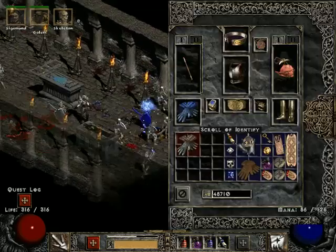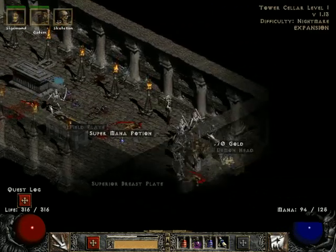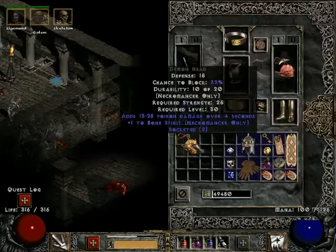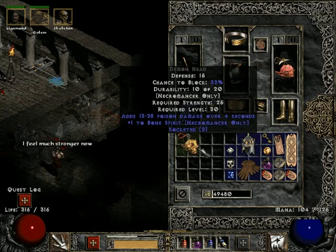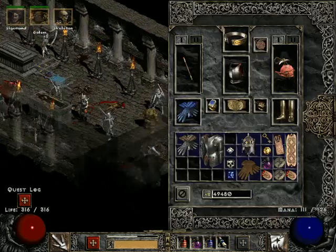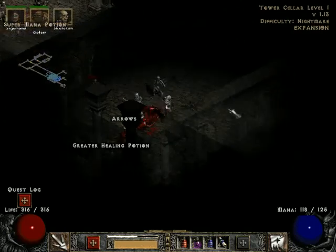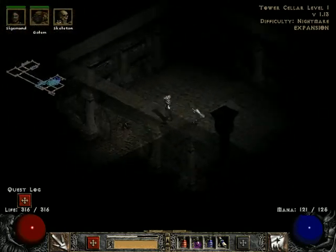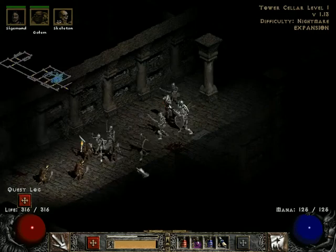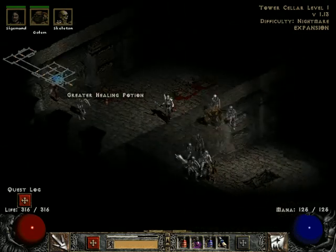Let's see if it's something that we like. Cold resist, eh? A demon head — ooh-hoo, yes please. Well, that's a shame. I don't want those lapis clothes. One socket — useless. A two-socketed shrunken head would be rather good. If it only had staff mod bonuses to things that we actually want, then it would be tip-top. I'd be very happy about that.